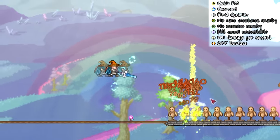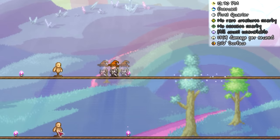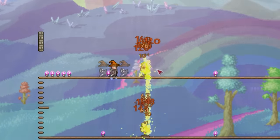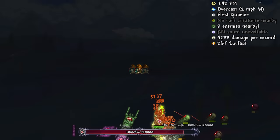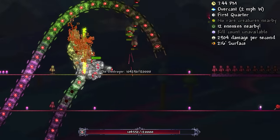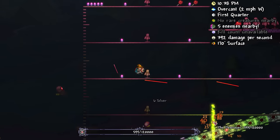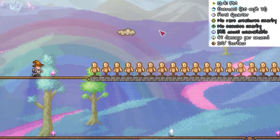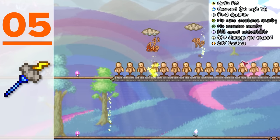Moving on, we're venturing into the support weapon space, starting with the Clinger Staff, which is an interesting one. Although it deals much less DPS than the competition as an individual weapon, I ranked it higher due to the nature of its functionality — its ability to deal extra damage while using another weapon for the bulk gives it very little downsides, making it more of a DPS increaser. That said, the Clinger Staff is quickly outshined by the wonderful existence of the Nimbus Rod.